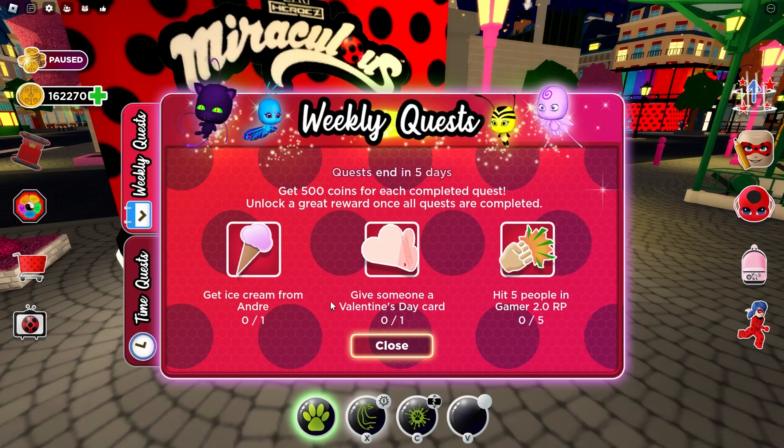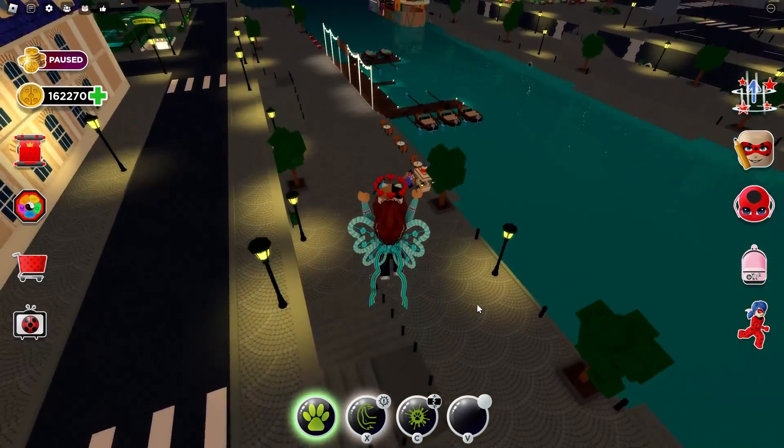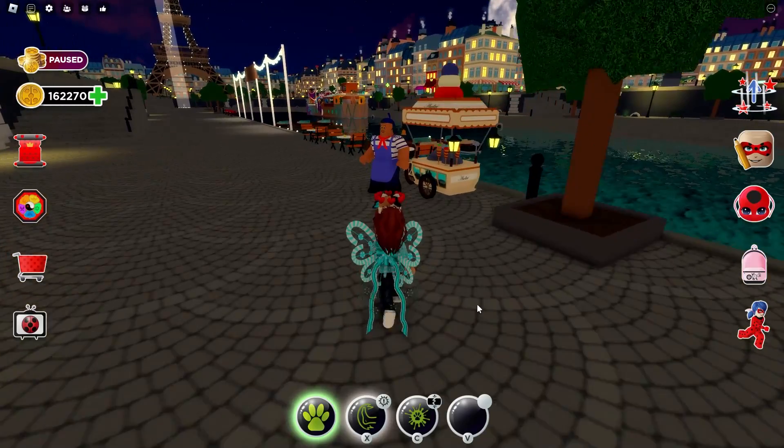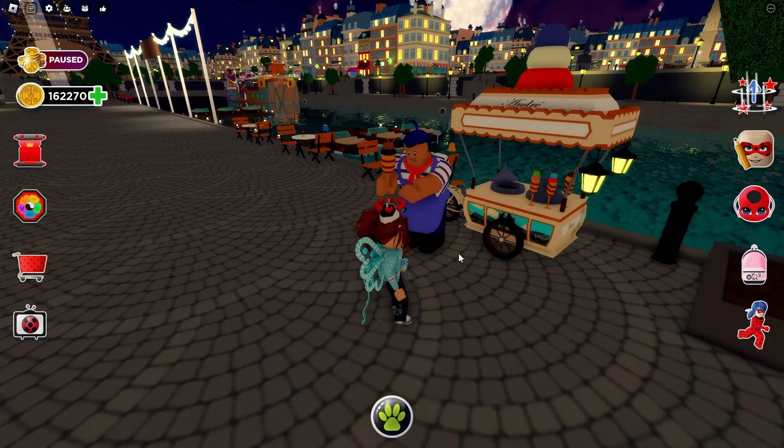I have a new one. I still have to do the weekly quest. I'm gonna go get an ice cream from Andre. He's down here by the river today. I have an ice cream. I'm so sorry, I didn't mean to kick you. Hold on a second, give me an ice cream.